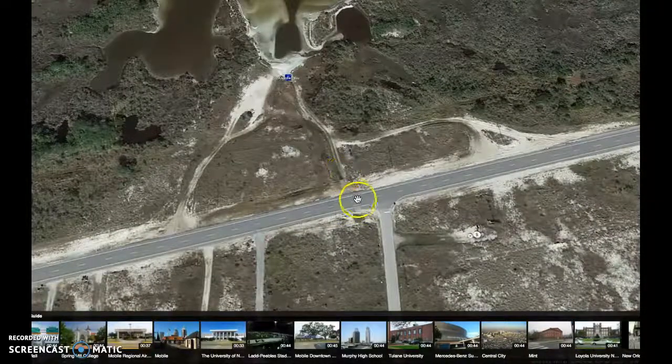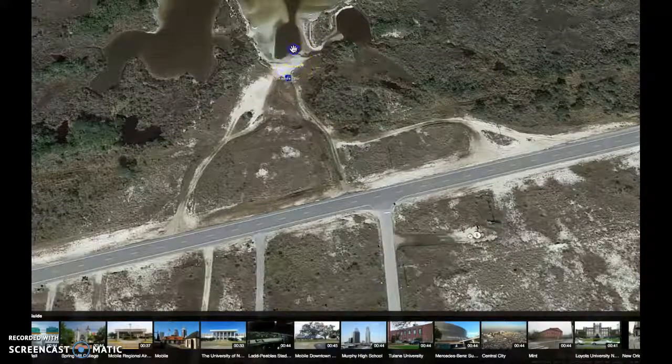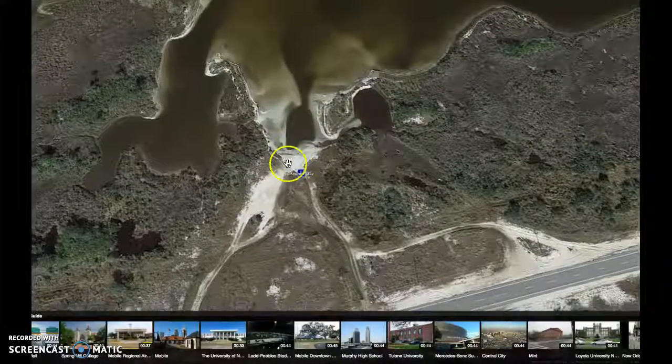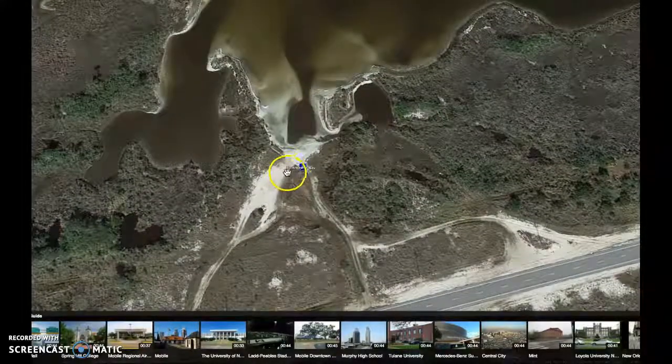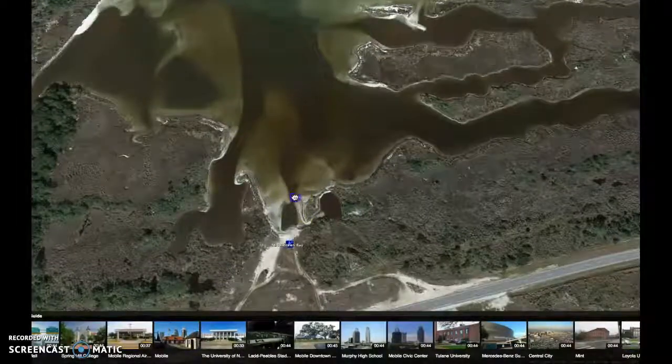This one right here has a little steep drop-off at the edge of the road, but it's good solid ground. You can come all the way to here — this is all solid. You'll back up here, put your kayak in the water, and then pull your truck back right here in case the tide comes up.